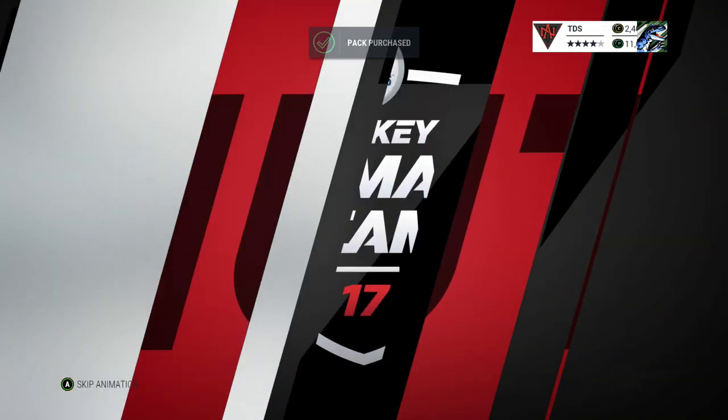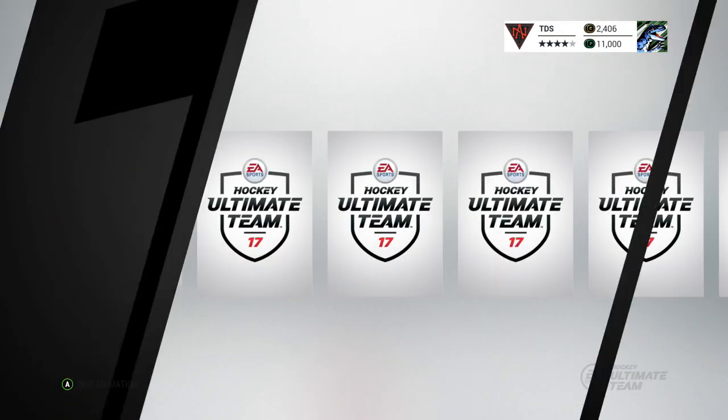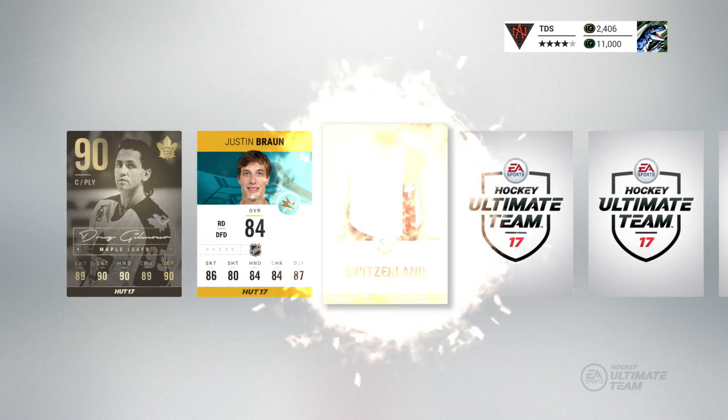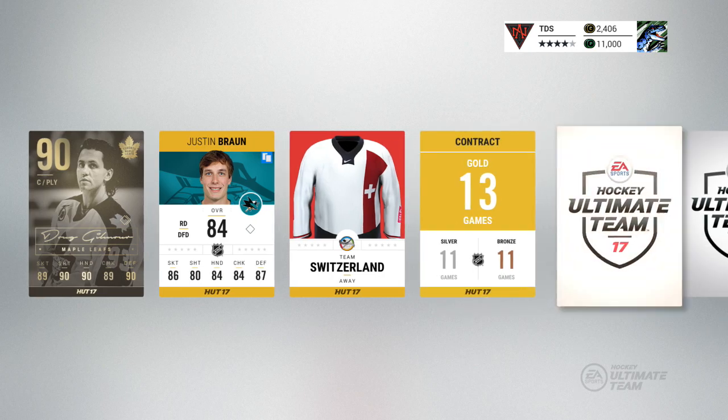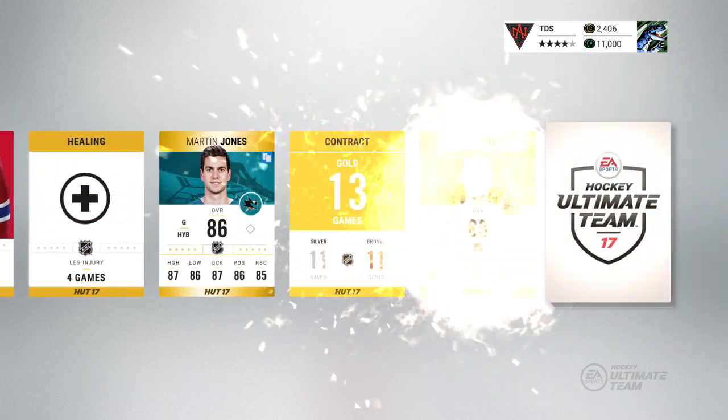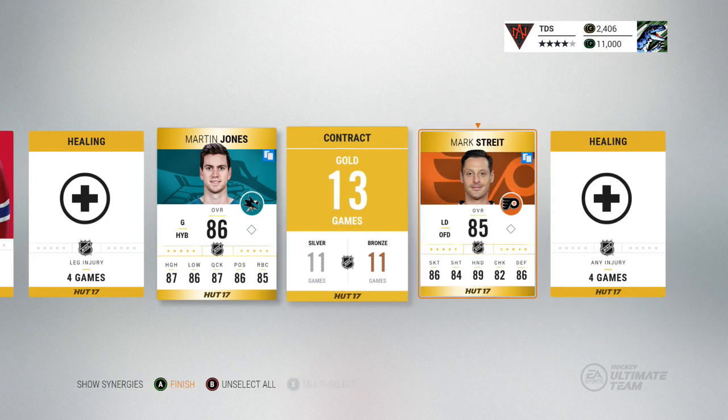Pack number two — can we get a little better luck? I prefer one of those collectibles. I do want to get a Modano, but a decent player would be good. Oh my god — a legend! Oh my god, Doug Gilmore! This is the player we're talking about. Wow, okay. I don't care, we're not gonna get anything else in this pack — that was a sick pack.